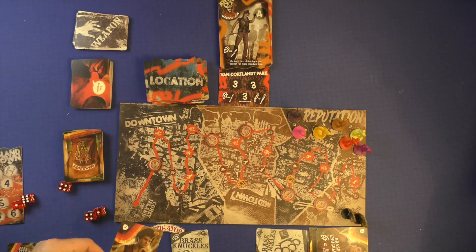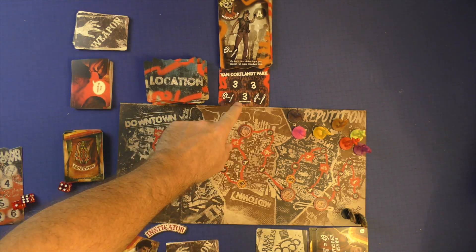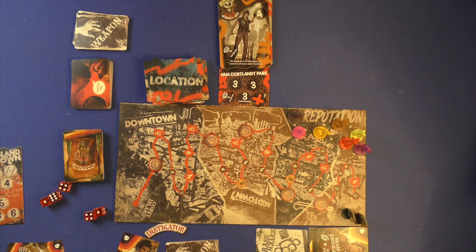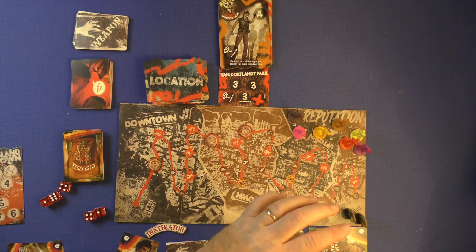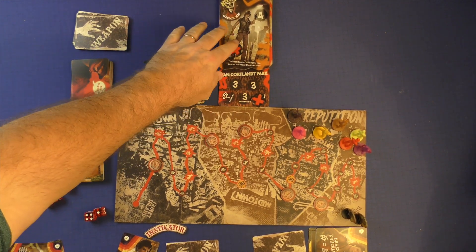I could flip over a card and use the weapons — you can use weapons one time per fight. So I might use this one down here, then take an X marker and put it on top, saying I've already accomplished that. If another player is in my same neighborhood, they can also fight. Vermin has brass knuckles too, so he'll flip his brass knuckles over without playing a card, and he'll be able to use the one that requires a brass knuckle or switchblade.